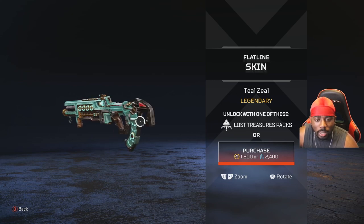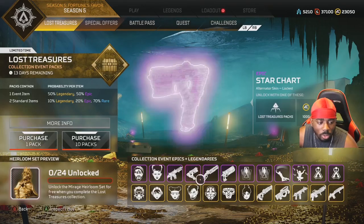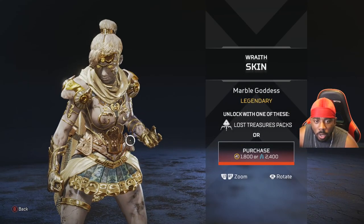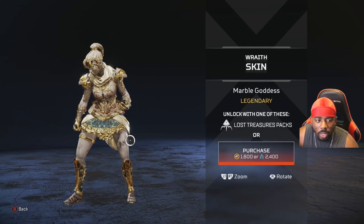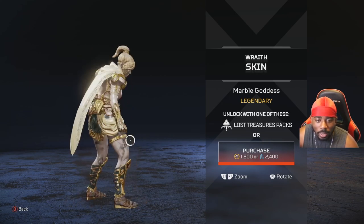Maybe if they'd made that skin gold it would have been fire, but nothing really beats that. Looking at this Rave skin up close — I like it. It kind of reminds me of a marble goddess. I was gonna say Egyptian goddess, but they did make their statues out of marble, so I get where they got it from. It looks nice, you can definitely spot this Rave skin a mile away.